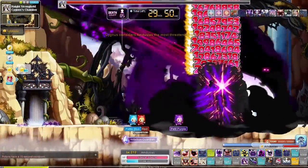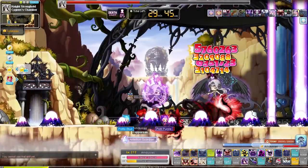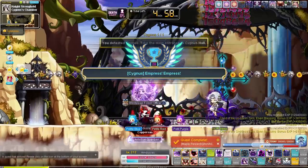We also fought Easy Empress again for fun. After our 5th job advancement, Easy Empress is just getting a bit too easy. Let's try Normal Empress next time. And we even got an achievement from defeating her — we killed her 10 times so we got that achievement.